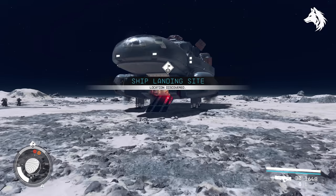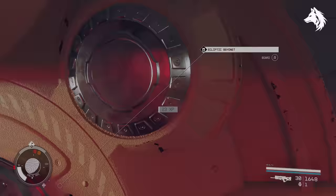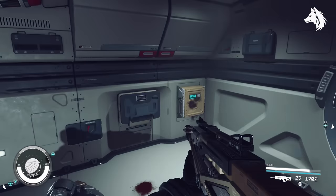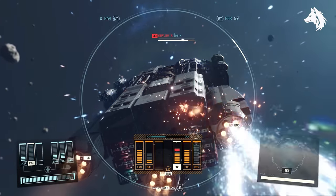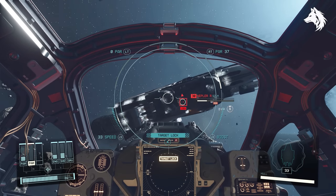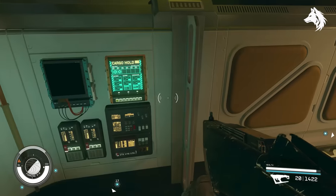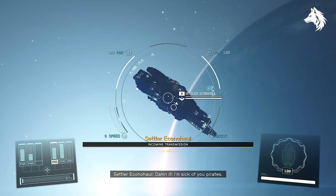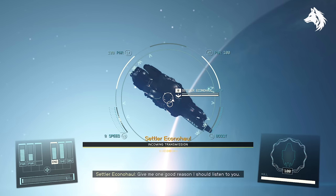You can board ships and steal them for profit when on planets. You can also board ships without stealing them and simply loot the captain's locker and cargo hold, which usually contain lots of credits. You can unlock the targeting perk to disable a ship's engines and then board and steal it while in space, or you can interact with ships in space — many times there's an option to pirate them, and sometimes they'll just hand over all their cargo.